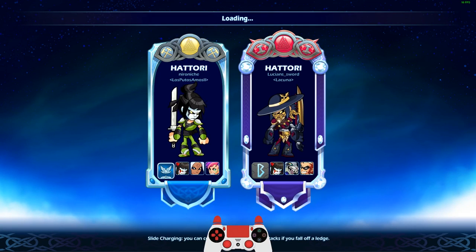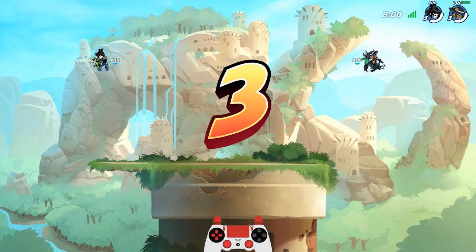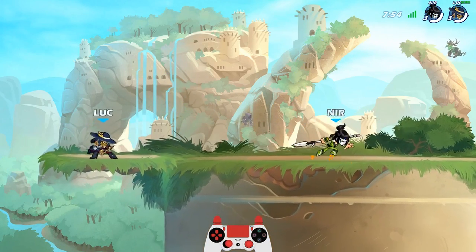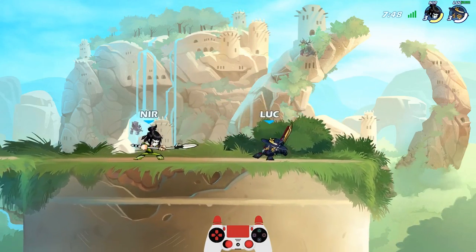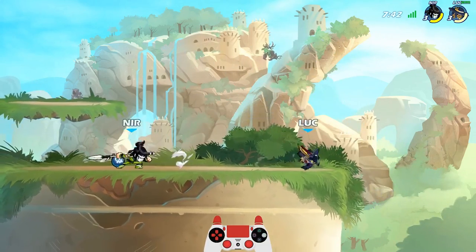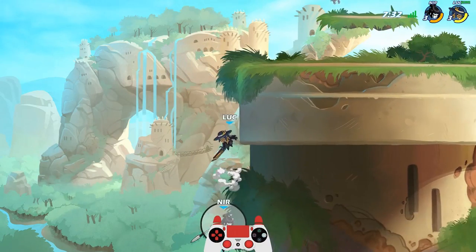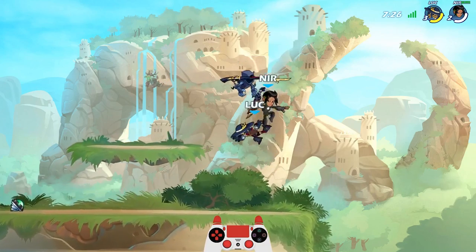Alright, going against Nero Nietzsche — Hattori, Val, and Ada. We're seeing a lot of Hattori's and Val's in this strikeout. That's alright, but are they team outlaw? I didn't think so. I think he could have gotten back — that's why I committed to the ground pound. He probably could have dodged through me, I'm not sure.